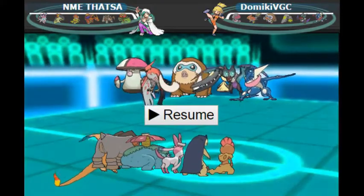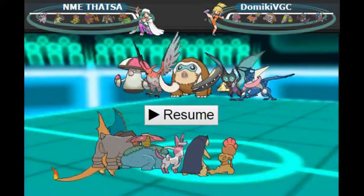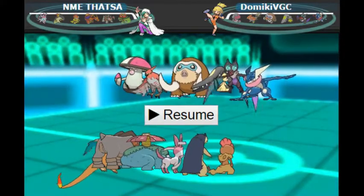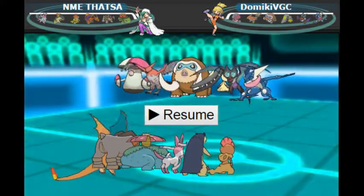I got a couple complaints about using the Scrafty Venusaur lead too much and people want more flashy combos. So for these next two games we're going to be using Charizard Terrakion leads and going for the Psyup Dragon Dance combo.